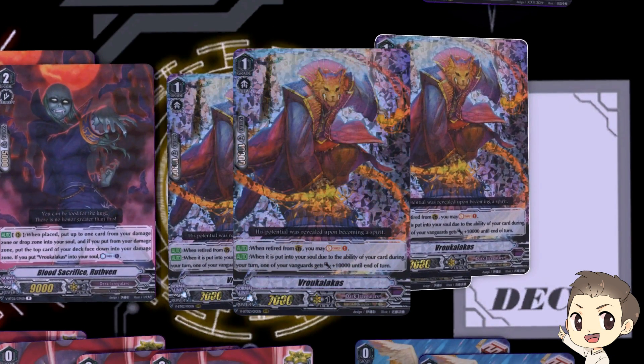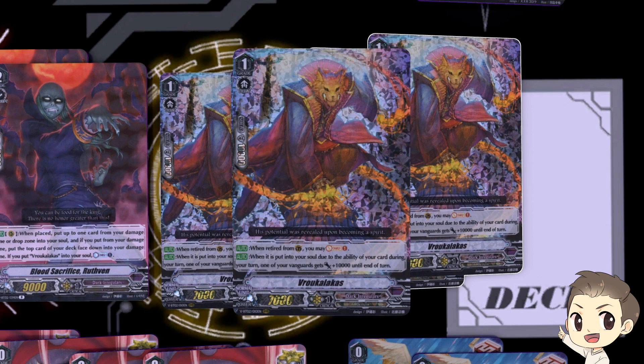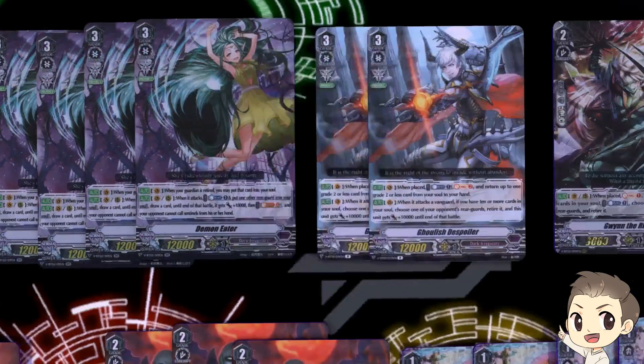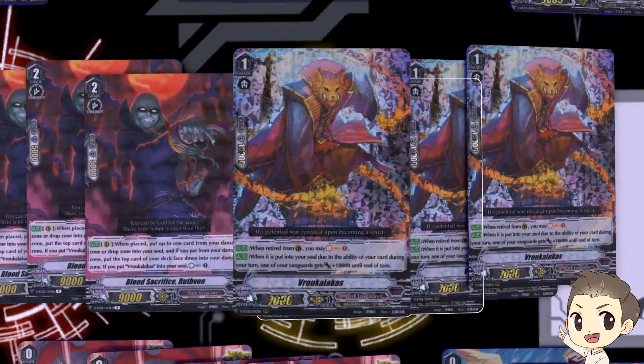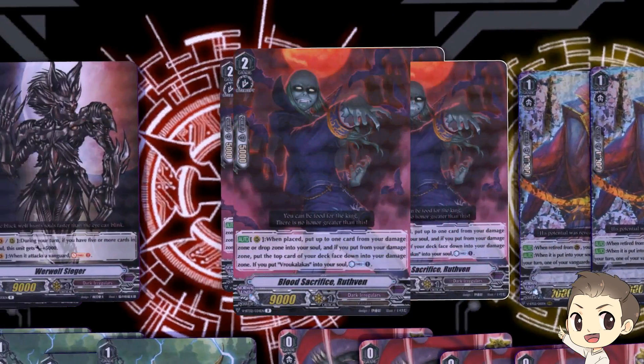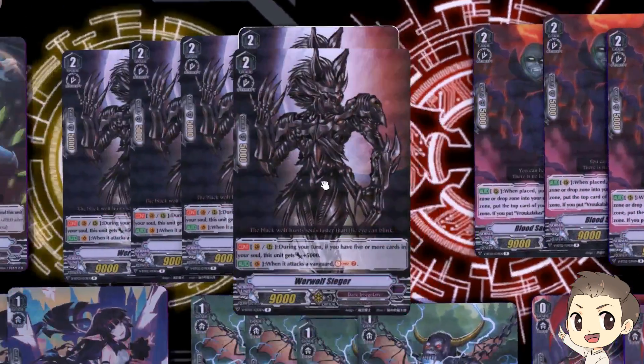Then we have the aforementioned Vrukalakas. When retired from Guardian Circle, you may Soul Charge 1 — so he gets an extra soul charge whenever you guard with him. And when he's put into your soul due to the ability of your card during your turn, one of your vanguards gets plus 10k until end of turn. Unfortunately only during your turn, so you can't deny your opponent's attacks that way. But if you soul charge him from any soul charge ability — whether from his own skill, from Rufin, or any other random soul charge — you'll get the plus 10k. I run him at 4 because both skills are good and he gets us a countercharge, so he just feels like a great card.